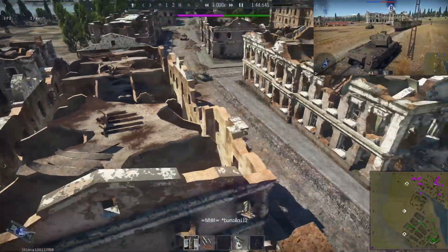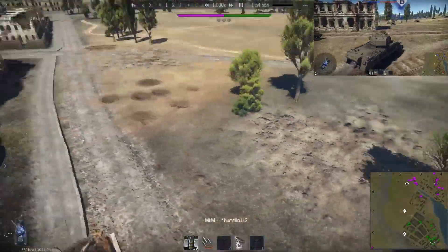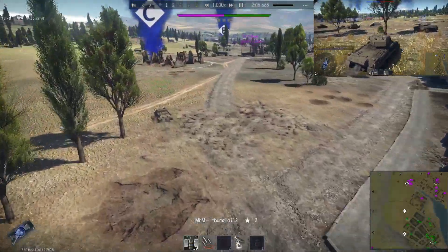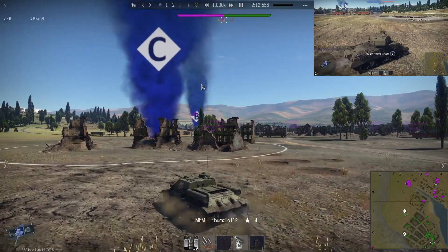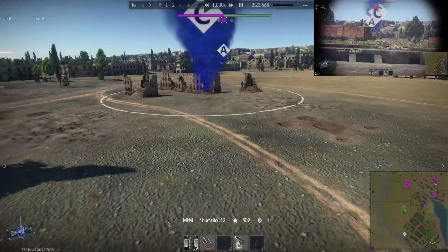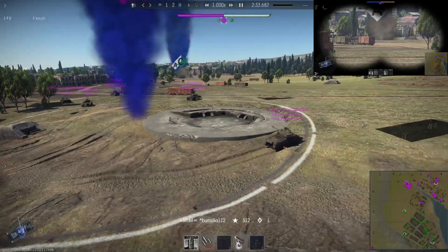We have the secondary road — looks like a captured Panther and a T-34. This is the road that looks directly at Charlie. We got one ballsy SU-85 going for Charlie, and somebody had eyes on him. Surprised he made that. I didn't even know he'd made that move during the game. By the time I got to my position, this is where the majority of the fight is — I'll be holding down this entire section.